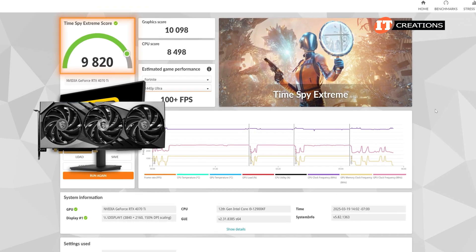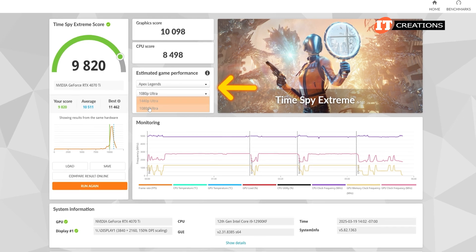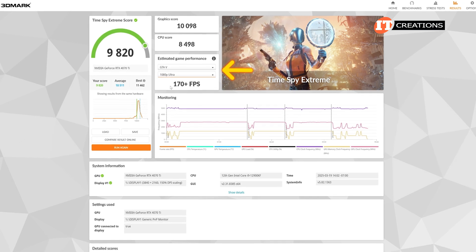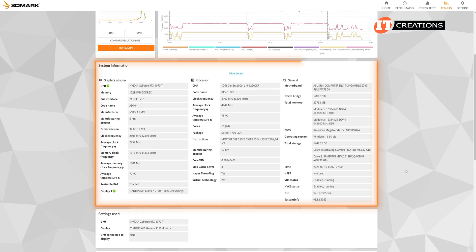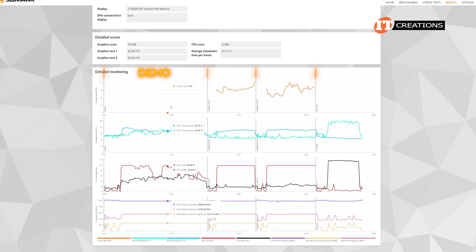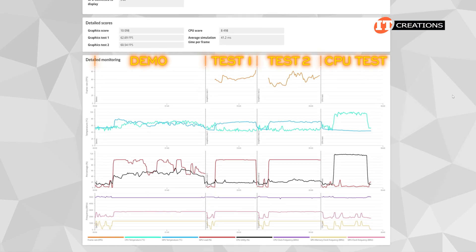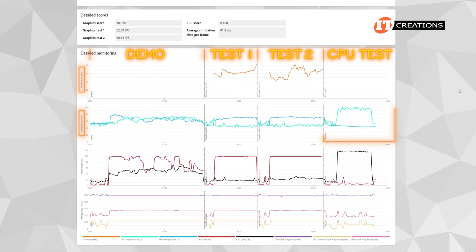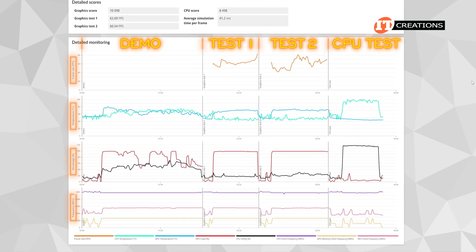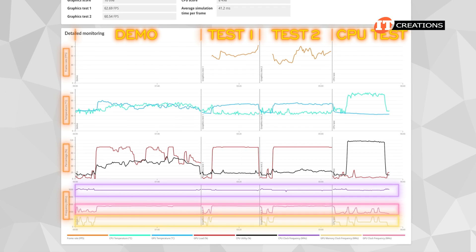This GPU is more than capable of powering a high resolution 4K monitor. You can see the various frame rates for other games are quite high, but the sweet spot at 1080 pixels ultra resolution with frame rates measuring over 100 and sometimes over 200. There is more granular data with vertical lines indicating the demo portion, Graphics Test 1, Graphics Test 2, and lastly the CPU test. Four categories: frame rates, temperature — which did spike towards the end — percentage of GPU to CPU load, and at the bottom, CPU clock frequency in purple, GPU clock frequency in pink, and GPU memory clock frequency in yellow.